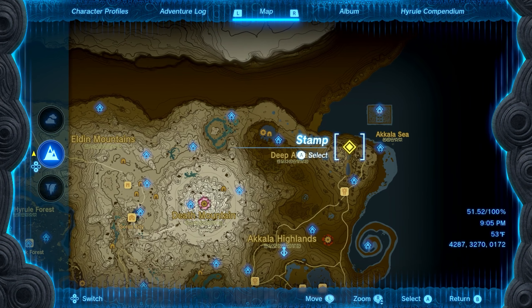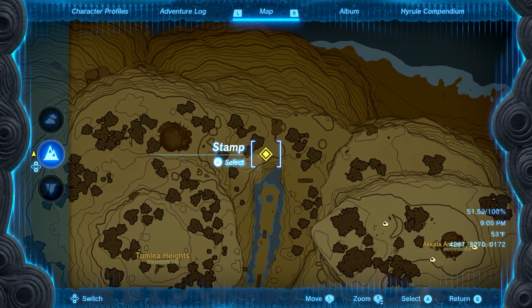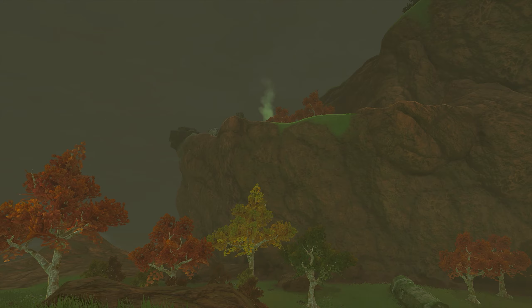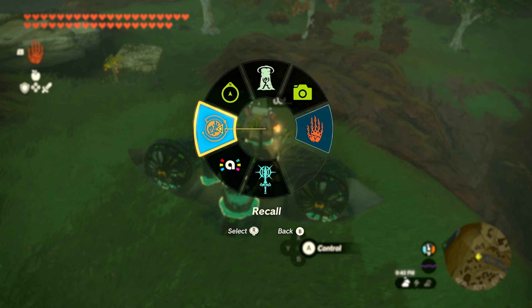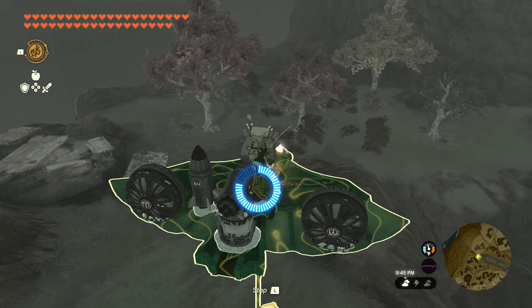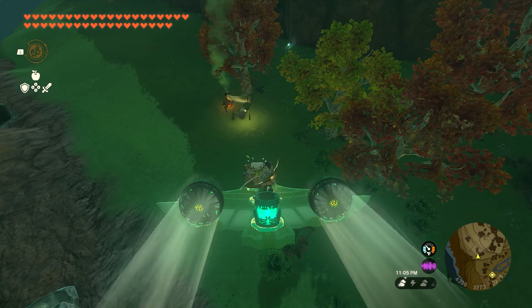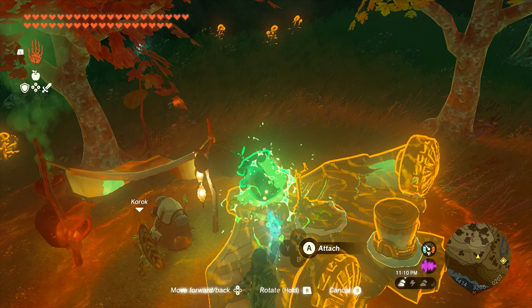Seed number three is going to be found in the same location, but in the front of the ancient tech lab. You'll see three little statues, and you want to put three mighty bananas in each one of their plates. Stand in front of them, pull them out of your inventory, hold them, and drop them into the plate. If you miss, use Ultra Hand to pick up the bananas and drop them onto the plate. Once you get all three onto each plate, they'll disappear with a little poof, the Korok will appear, and you'll get your next seed.